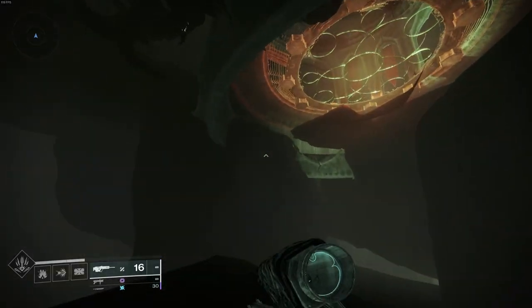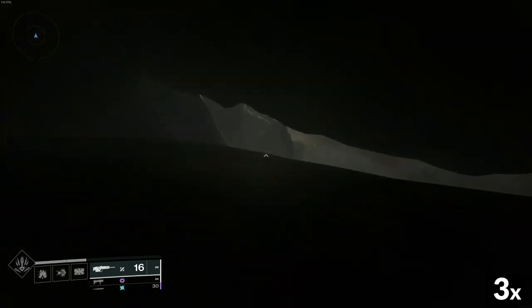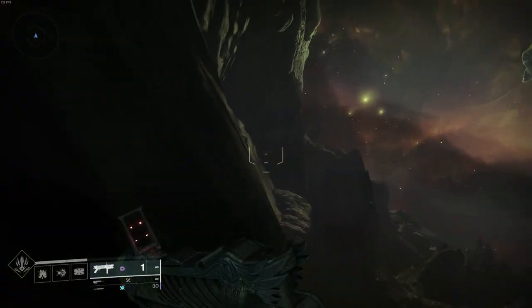As you can see, we come right underneath the circle where Eris turns into the witch, and you can explore pretty much everywhere under here. You just have to make sure to stay under the kill barrier.